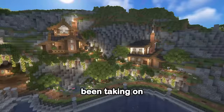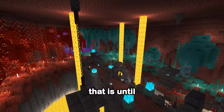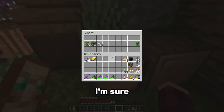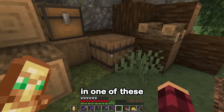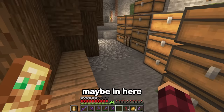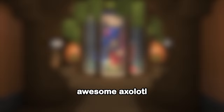Recently, I've been taking on some huge projects in this Minecraft hardcore world, and it's been super fun. Well, that is until this happened. Where is all my spruce wood? I'm sure I must have left it in one of these. Things are starting to get a little bit unorganized around here. So today, it's time we get ourselves organized with a fully automatic storage system with an awesome Axolotl Aquarium in the center, all in hardcore Minecraft.